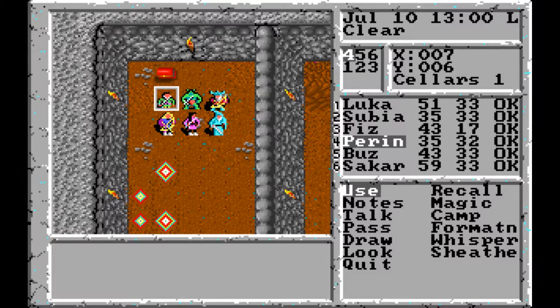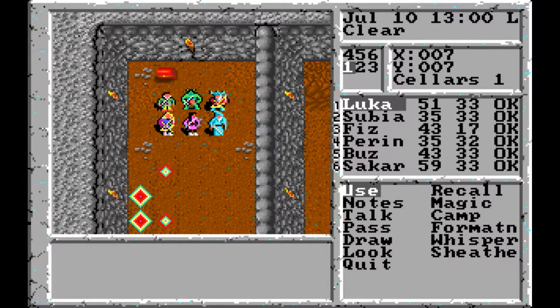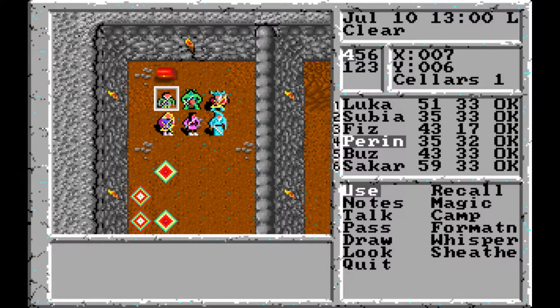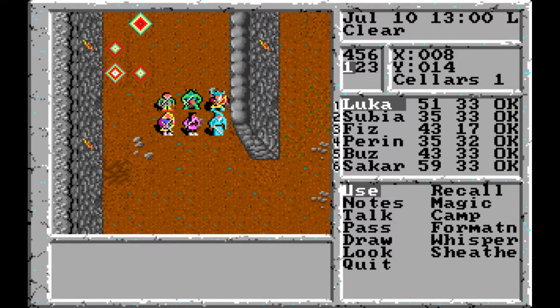You can see in the top right corner the current coordinates of our party. Right now Perrin is selected, so he's at 7, 6. Luca is at 7, 7; Subia at 8, 7; Fizz at 9, 7. Since Perrin is at 7, 6 and the chest where we found the directions is one north of him, the chest's coordinates are 7, 5. Adding 9 east and 40 south gives us 16, 45. So let's head to 16, 45 and find that treasure.